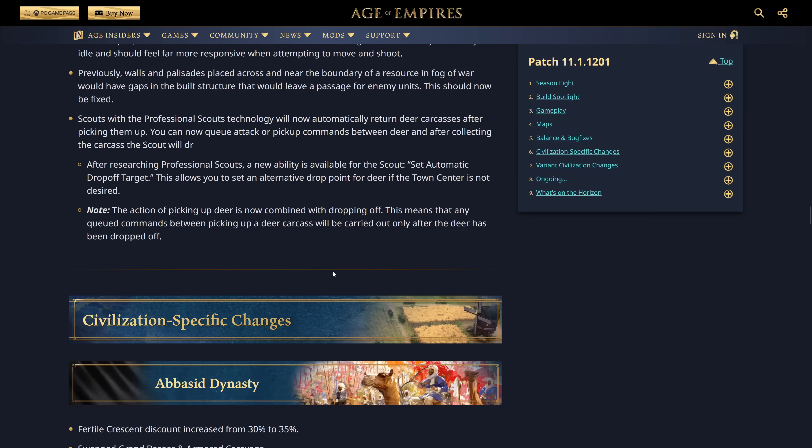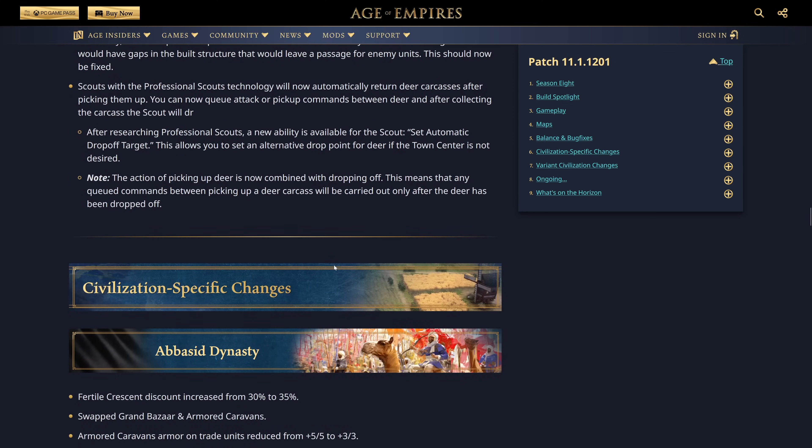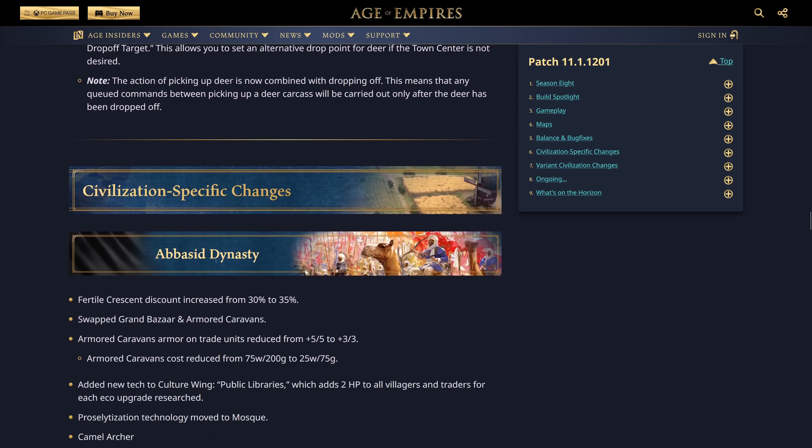Civ-specific changes. The Abbasid Dynasty: Fertile Crescent discount increased from 30 to 35%. Fertile Crescent is the upgrade that decreases the cost of your town centers, houses, farms, mills, and lumber camps. Also, Grand Bazaar and Armored Caravans have been swapped. Armored Caravans armor on trade units reduced from 5/5 to 3/3, and Armored Caravans cost reduced from 75/200 to 25/75 to be in line with an age-two tech.